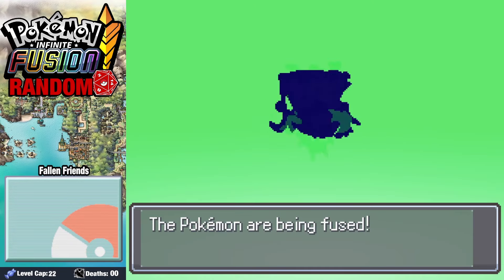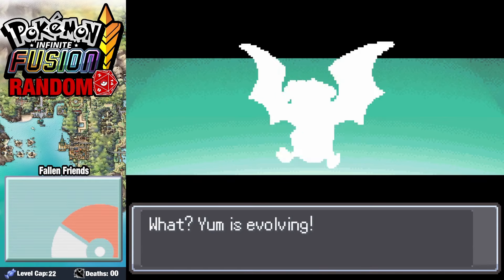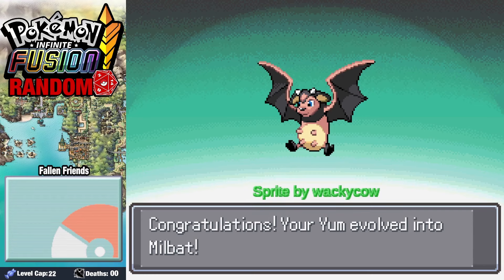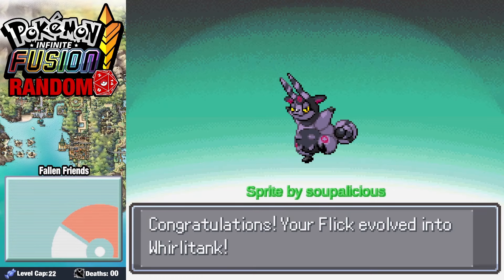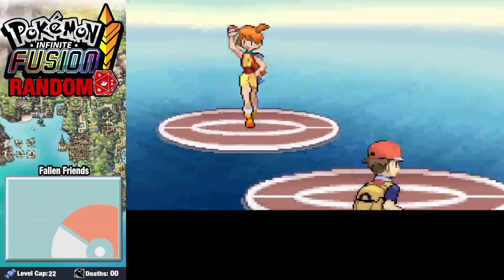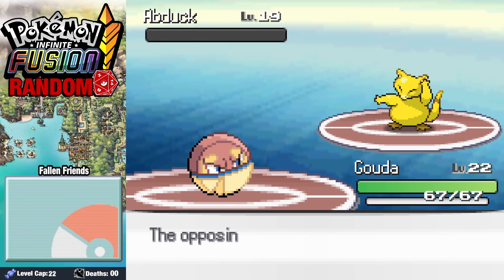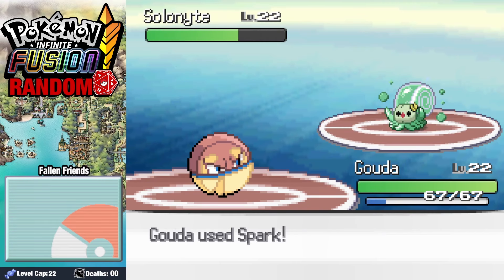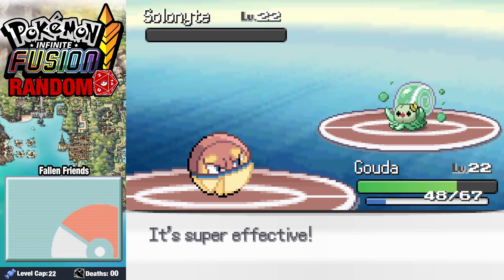Over on Route 24 we find a Riolu, and after evolving it, we fuse it up — this guy has just got the biggest ice cream cone you've ever seen. While getting ready to face Misty, our Yum evolves into a Milbat. Flick also evolves, standing up and proclaiming 'I am World Tank.' Misty randomizes into a water trainer; her first Pokemon is Abduck. We have Gouda go for a Spark grabbing the KO. Once Solenite comes in, a couple of Sparks and some healing exchanges later, we defeat Misty.